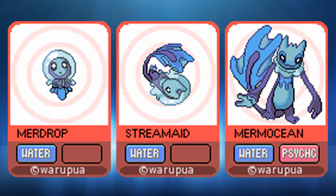And then here we have the water-type starter Pokémon — Murdrop, Streamade, and Murmotion — water, water, and then water-psychic type. There's no obvious connection between the ice, steel, and psychic typings across the three starters. They're obviously based on mermaids and water droplets. The design looks good overall, though Murmotion's face looks a bit crooked. Water-psychic type has been done once or twice before, but as a starter Pokémon it might work quite well.